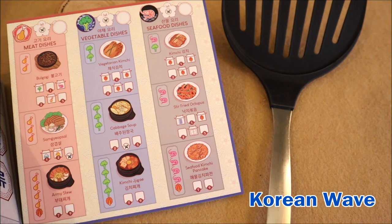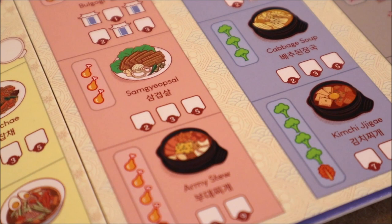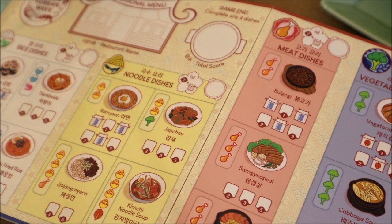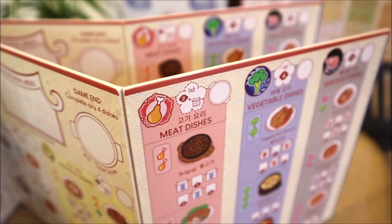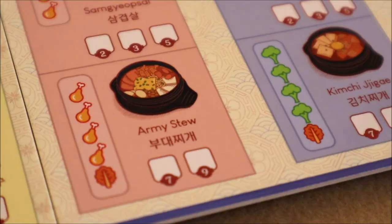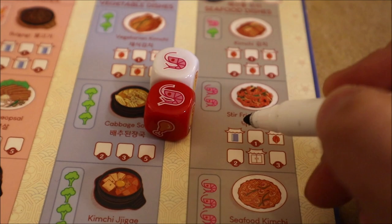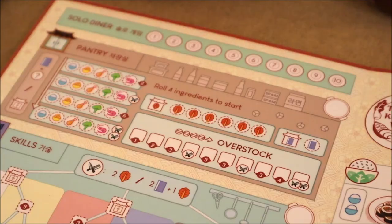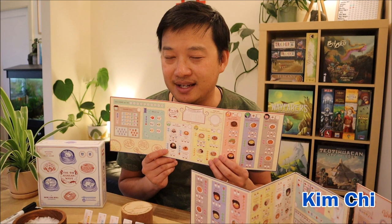Going to a Korean barbecue on a Saturday night with my friends is one of my favorite things to do — it's a communal experience where we get to cook our food and eat kimchi. Kimchi is a new ingredient that cannot be rolled on the dice; it needs to be unlocked by specializing in certain dishes and is used to unlock and cook high-scoring dishes that require special skills. The Korean Wave menu now has a pantry that opens up as you cook more dishes, diversifying your pantry nets you extra prestige, and there is now a race to cook all dishes in a section first to earn respect in the chef community.